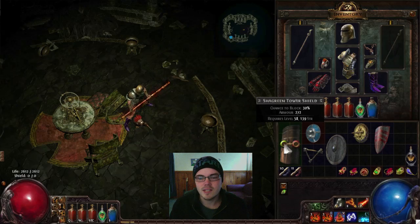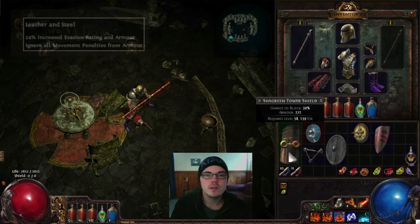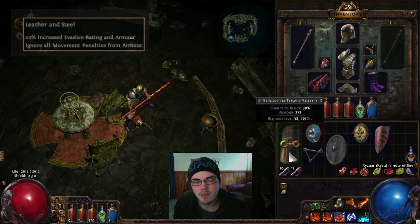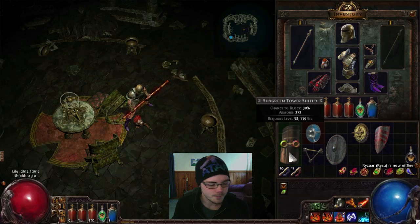Now I'm going to cover the individual shield types and their implicit mods besides their move speed reduction. The tower shield gives six percent reduced move speed. This can be counteracted with the Leather and Steel nodes — there are two of those down by the Duelist area, and if you get either one, the reduced move speed on any shield type won't affect you. It used to be an Armor Master passive but that has been removed in a recent patch. Tower shields don't really have anything else — just very strong defensively with a lot of armor.